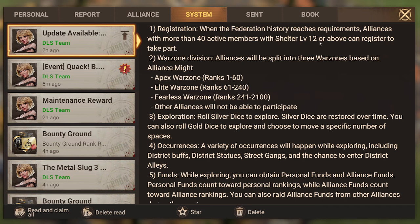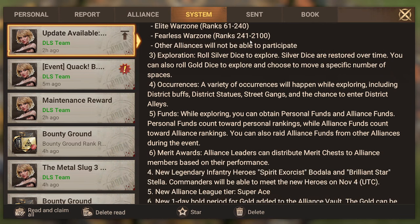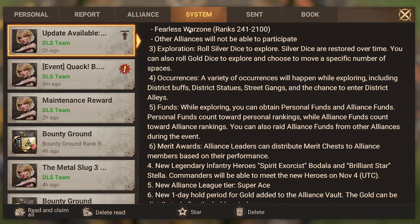For registration, alliances with more than 40 active members with shelters level 12 or above can register. For war zone division, alliances will be split into three war zones based on alliance might. War zones do differentiate from Archipelago Raid and Genesis War in how many alliances are in each bracket. Rank 1 through 60 alliances will be in Apex War Zone, 61 through 240 in Elite War Zone, and 241 through 2,100 in Fearless War Zone.